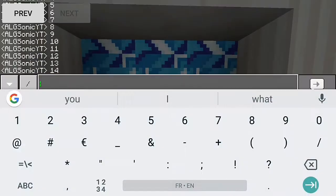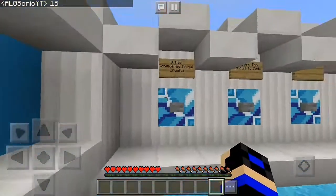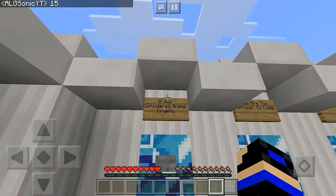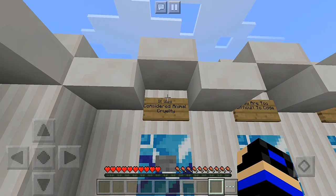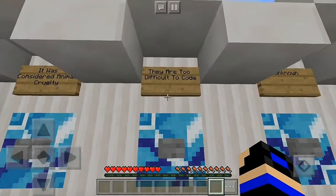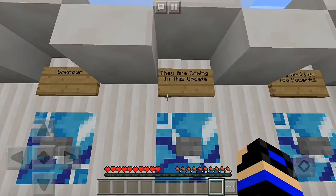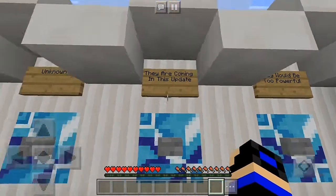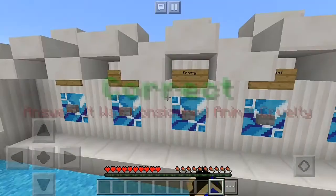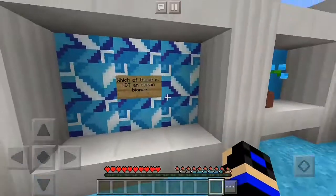Why aren't sharks going to be added? I always ask myself this question. Choices: it was considered animal cruelty, they are too difficult to code, unknown, they are coming this update, they would be too powerful. I'll say unknown — I don't know what 'considered animal quietly' means at all.